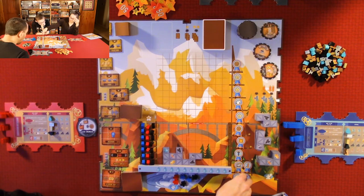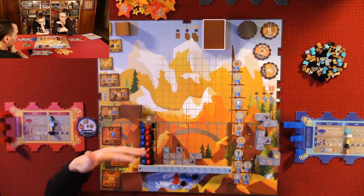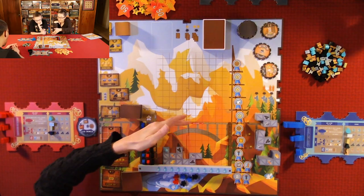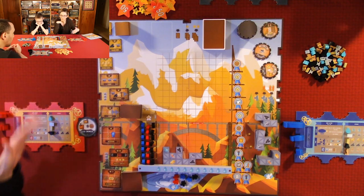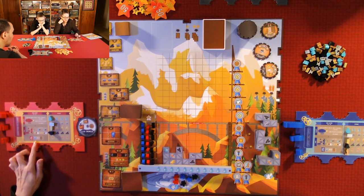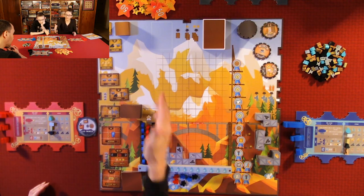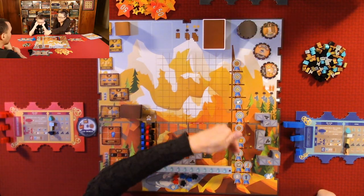The tower is the only place your workers are safe. Once they're on the tower, you get whatever points are to the right of that tower level at the end of the game. Awards can be claimed, and once you claim them they go in your storage and can be used as a bonus action during your turn. You have the choice of using one card and one award as bonus actions — you can do one of each, but not two cards or two awards.